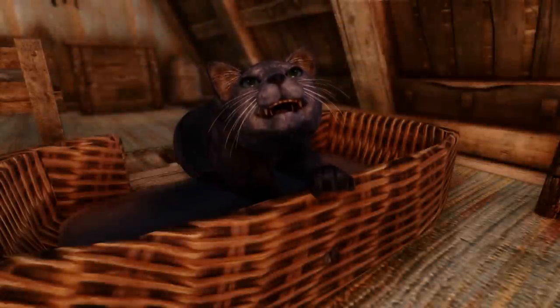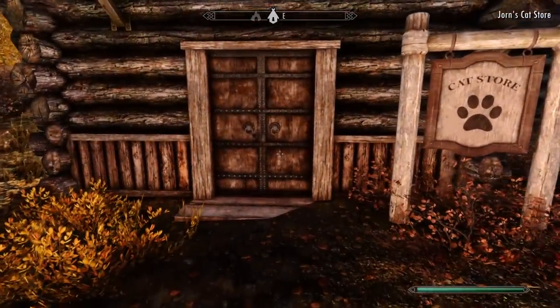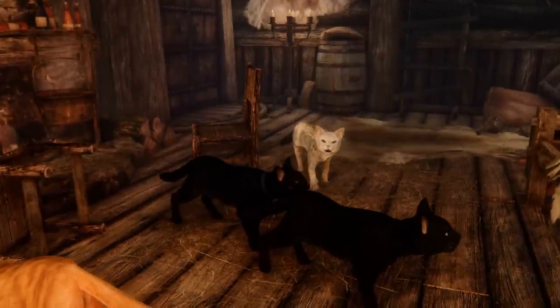I pretty quickly realized that I would probably need to start buying cat food and water in bulk if I intended to keep Orissa with me. After leaving Orissa at Breezehome, I decided to take a trip out to Riften to see how poorly run Melvin's cousin's shop really was. At first glance it's a decent shop, but definitely a little more cluttered and messy than Melvin's.